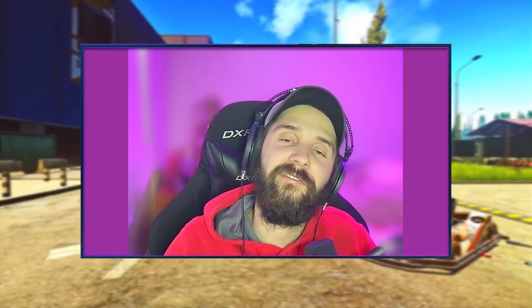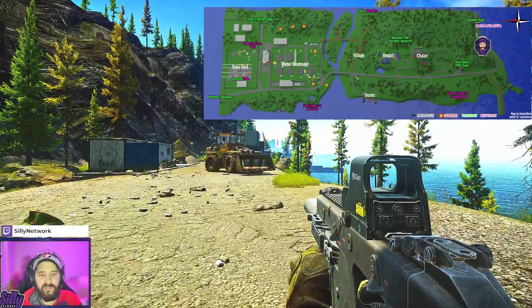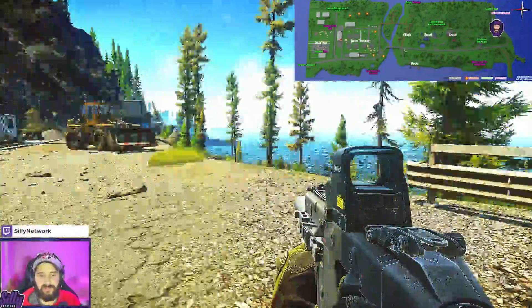Hey everyone, here's a quick guide on where to find all 20 of the lighthouse stashes. Let's jump right into it. The first stash room we're looking at is close to the southern road extract.